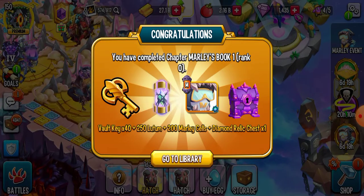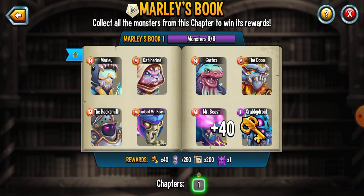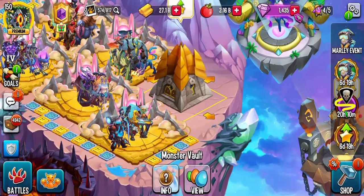Oh yeah, booyah! 200 Marley cells, 40 vault keys, 250 Lutton and a diamond relic chest. That's some nice results.